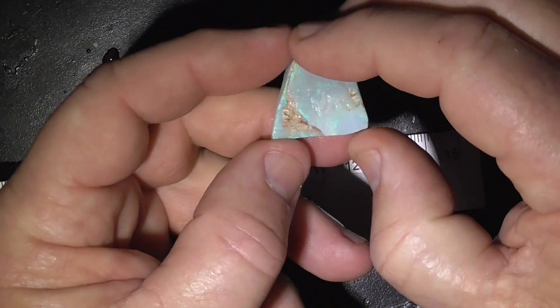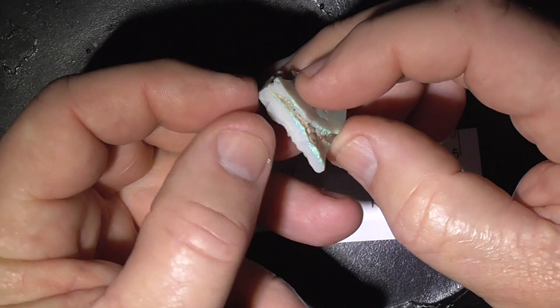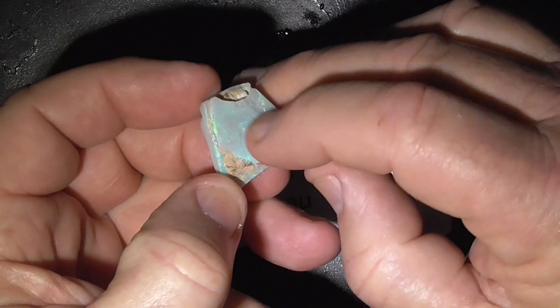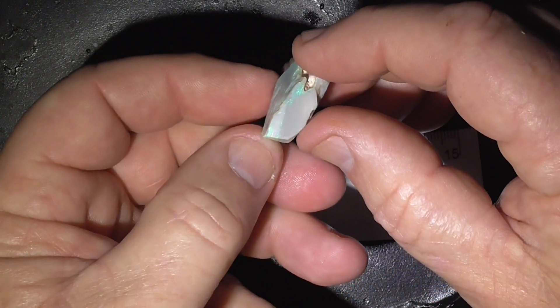G'day. Here's a piece of seam opal from Lightning Ridge in the opal shop. The main colour bar for this piece of stone is down here. This part will have to get sacrificed to get to it. Just going around to show you.